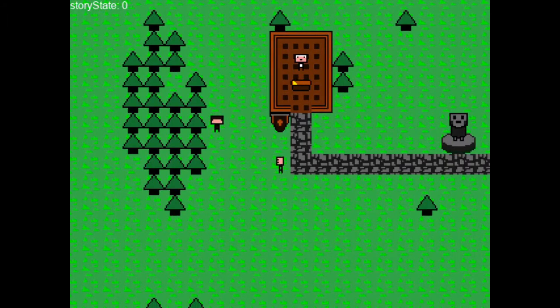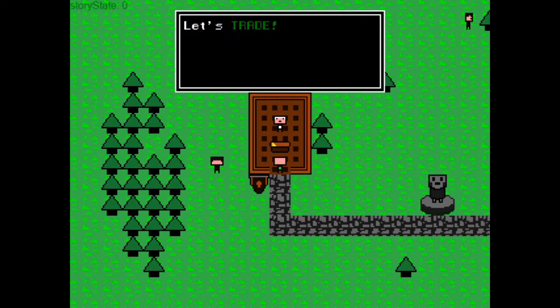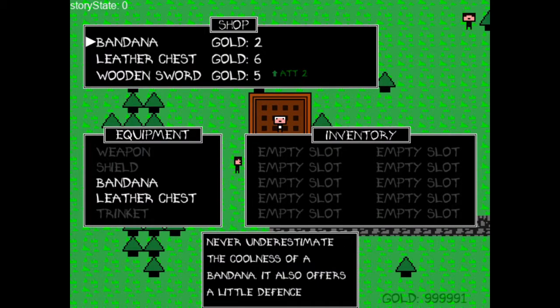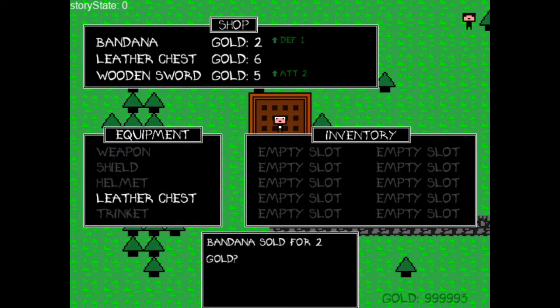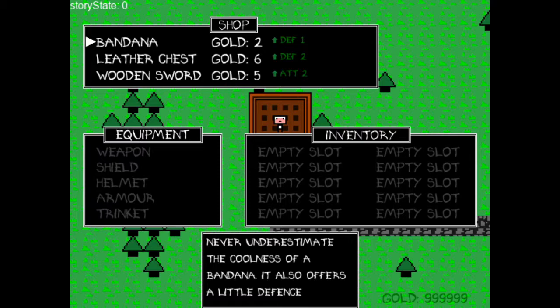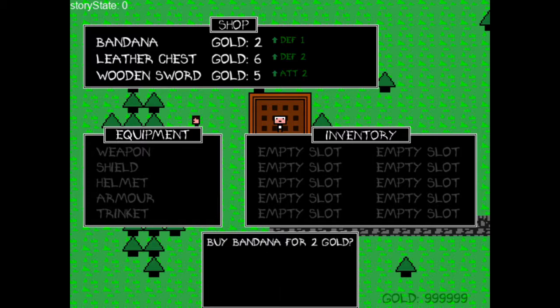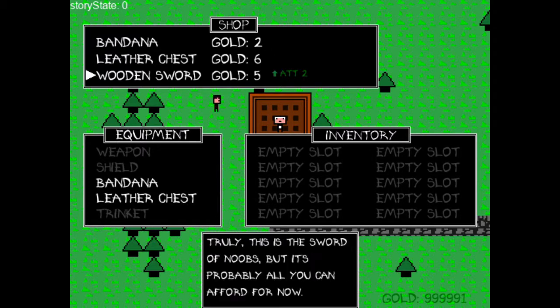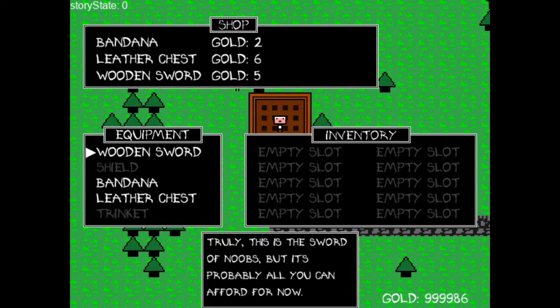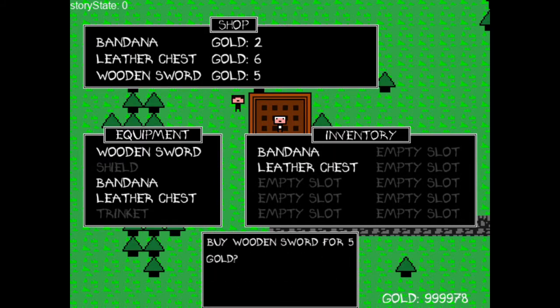I've also done some other systems in this game. We have a shop system. If I just quickly sell these items — with this system, if an item in a shop is better than what you've already got equipped, then it will show you some helpful text. For example, we can see the bandana gives you more defense, the chest gives you better armor, a wooden sword will give you more attack. Any items that were worse will just go into the inventory, or if something's the same value, it just goes in there.